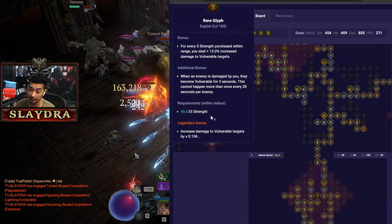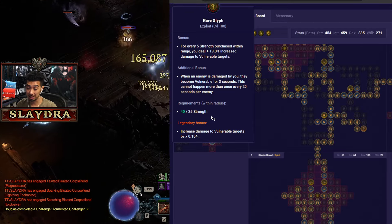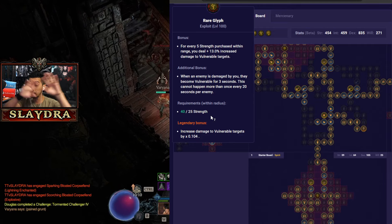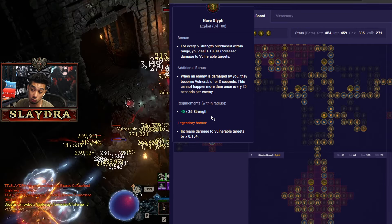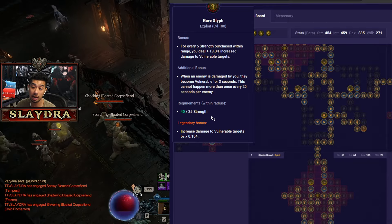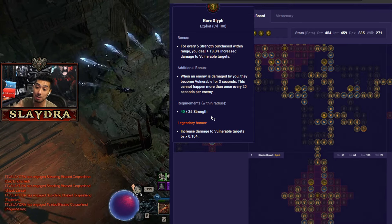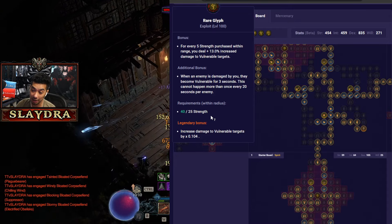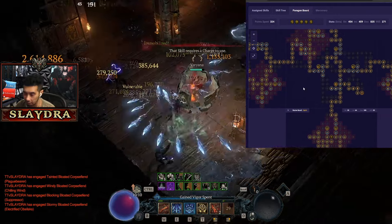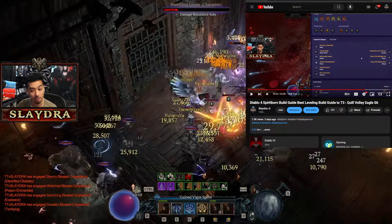Convergence is another big multiplier and excellent here since it synergizes with non-physical damage. You can also run Exploit — this is 100% the way to go for quality of life. Quill Volley does count as a basic skill and will apply Vulnerable, but you have to hit enemies with three of them. If you want fast clear speed, I'd highly recommend just getting Exploit, leveling it up, then transitioning later. There are many other options you can swap into — I'll put notes on other alternatives — but Exploit is a no-brainer until you get massive paragon. Remember there are five glyphs; I only have three in the gameplay, so get all five to level 100.